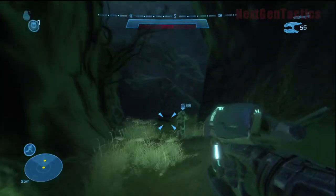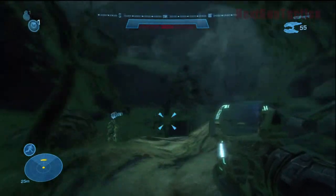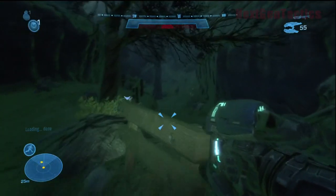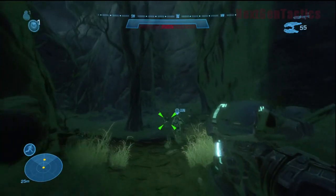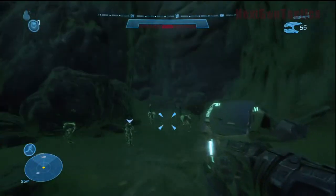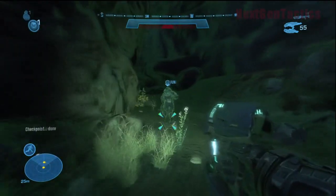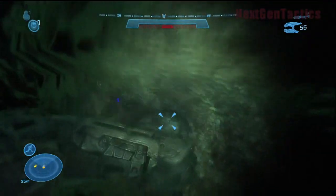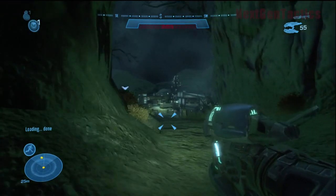We're just following Jun up here. One thing about this game — it's sometimes hard to figure out where the hell to go. In a lot of games, if you're going the wrong way your companion wouldn't follow, but in Halo Reach, Jun follows you no matter which way you go. There's really no indication of which direction to go for your next objective, but in this case Jun sort of led the way.